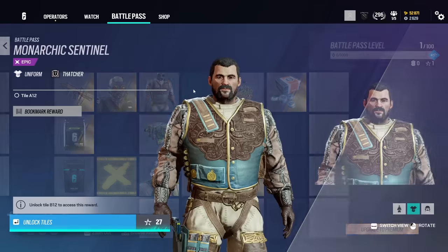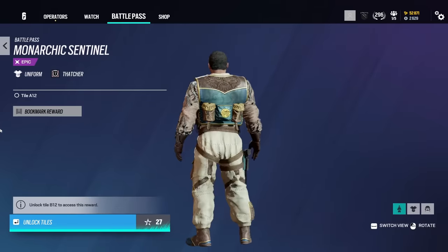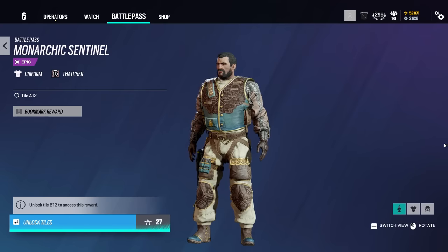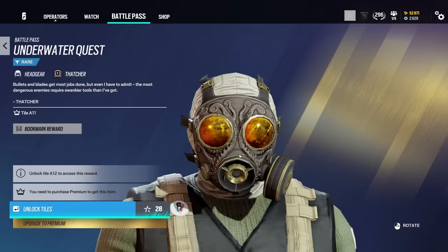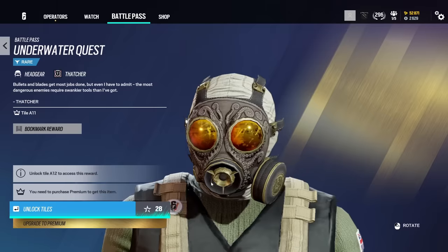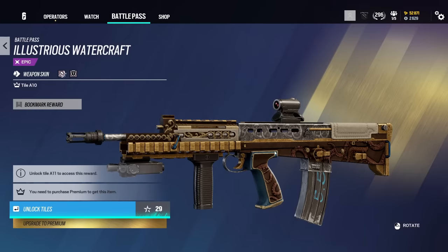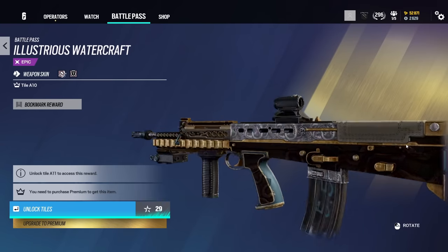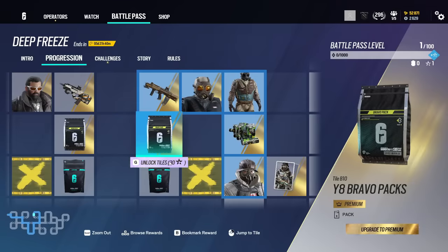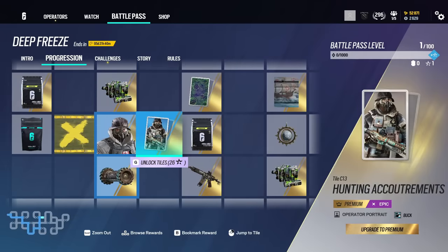We've got some Renown Busters, and a Thatcher uniform. I won't lie — I personally don't like a lot of stuff they do with Thatcher. I think they can make much nicer skins, but brown is in, I like the color scheme. Here's the headgear as well. I kind of wish it wasn't orange — the orange eyes sort of ruin the headgear for me. It seems there are some little performance issues with this battle pass where sometimes I can't spin a skin. Here's the weapon skin for the L85A2 — pretty nice.